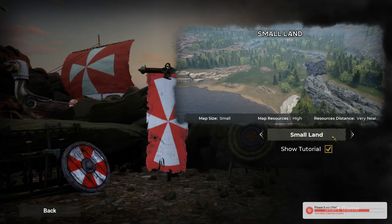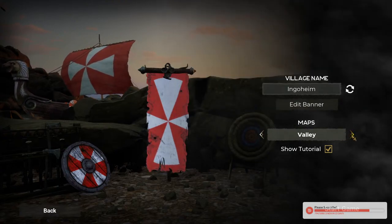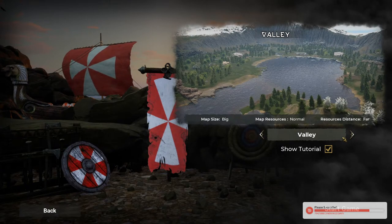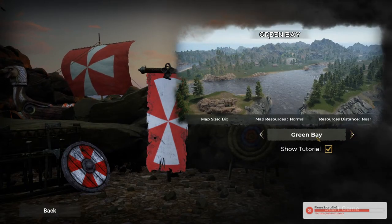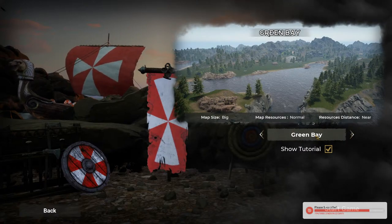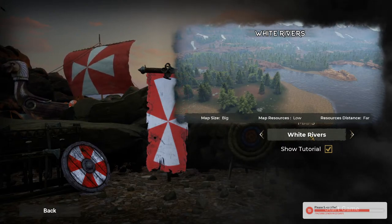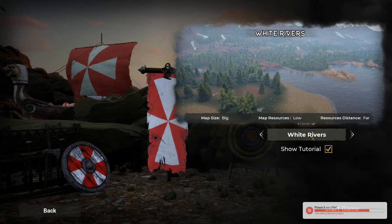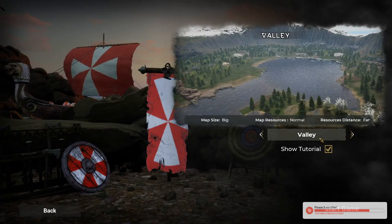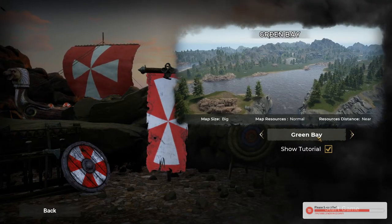So I gather the small land — it's actually a good size map. So that was in the demo, I think. I never played the demo. The valley looks good. Map size big. Green Bay would be nice as well. It shows the resources distance. So map resource is low, resource distance far. That's why I tried for about 20 minutes. So I might try to go for resource distance far. A green bay looks like a good start. It's a big map.